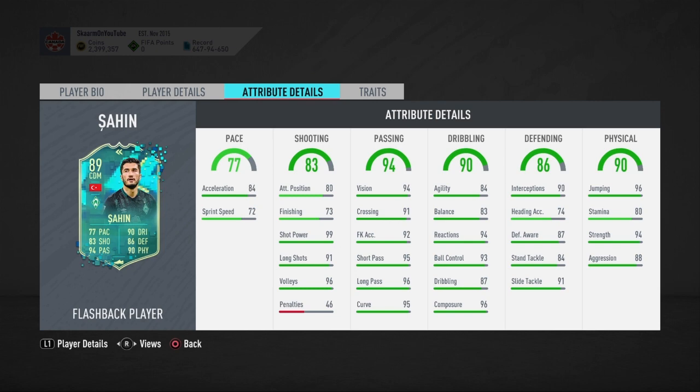When you look into defending, the stats look really good — 90 interceptions, 87 defensive awareness, 84 standing tackling, and 91 slide tackling. I'd recommend using a shadow chemistry style, as that way you can boost the defending as well.